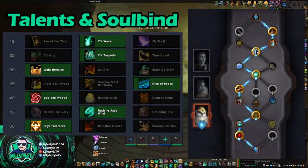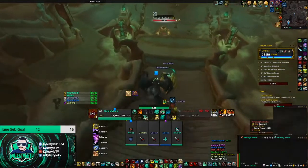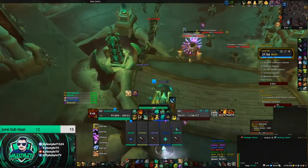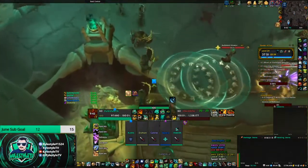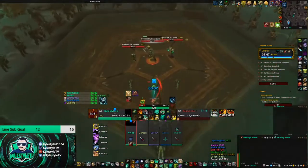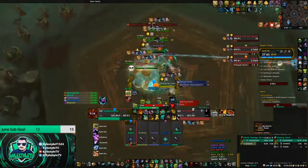Today we've got a +25, it is Fortified, Inspiring, Grievous, and Encrypted. We're going to start off by skipping past this pool. Ideally you normally want to use either a Shroud, a Mind Soothe, or an Imprison. Generally if you just use a Paralysis with a ring it doesn't actually work - it'll still aggro here.